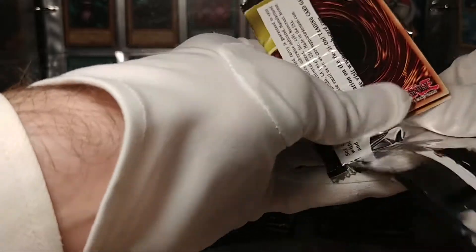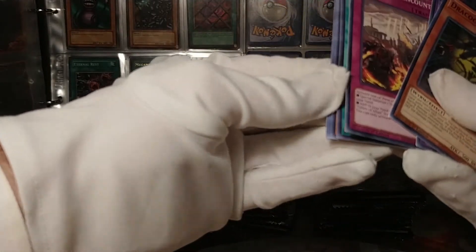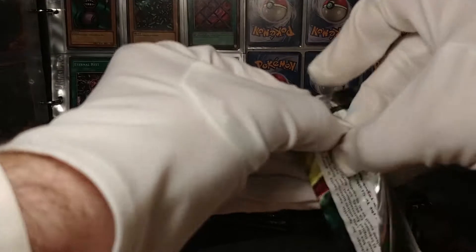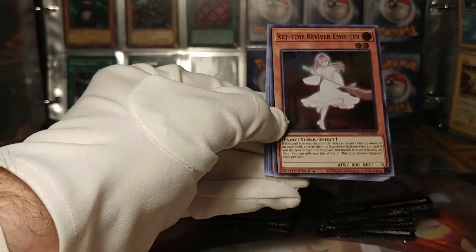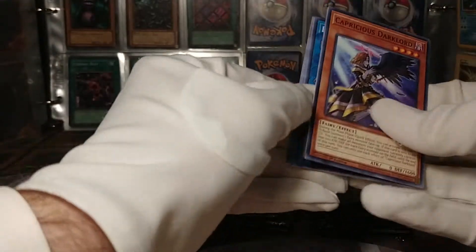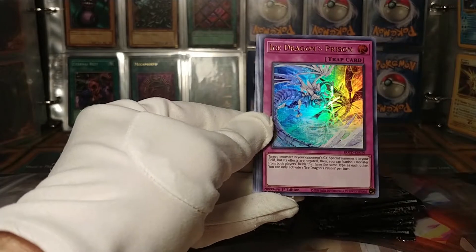Now, I mentioned that there's a new box of Yu-Gi-Oh coming out — I think it's actually out quite recently. I might get a box of that. Infer Noble Arms — Joyous! There's nothing in it that I'm super interested in, but sure, there's some valuable secret rares; I wouldn't say no to opening a box. Linkerbell. Rhett Time Emitter, Reviver Emitter. Here we've got our first ultra rare — the old Ice Dragon's Prison. That's a pretty good one, actually. Happy about that.